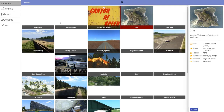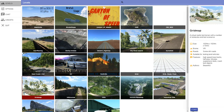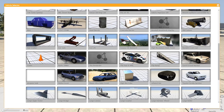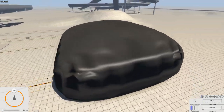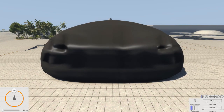Hey, this is YBR with BeamNG Drive, and today we're going to take a look at the Inflated Mat. The name is really pretty self-explanatory — it's literally a giant mat that has been inflated. That's what it is. The name is the description of it. And there's not too much you can do with it without spawning up another vehicle, but there are a few things you could do.